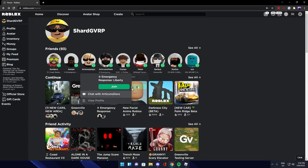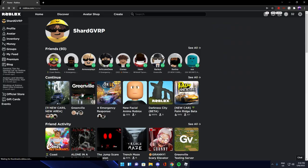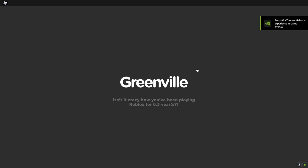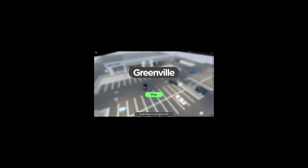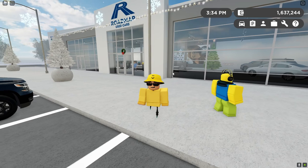On Roblox you'll see a game called Greenville. Once you click on that, you'll click the play button and be straight into the game. As soon as you're loading in, you will see a bit of a loading screen, and you're going to have to click play. Then you will actually spawn over at this dealership right here.